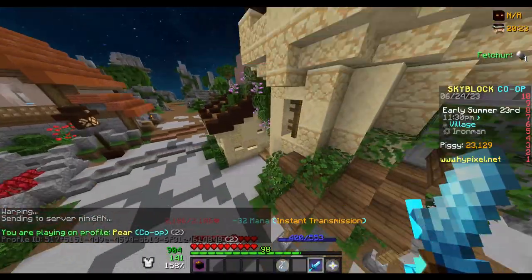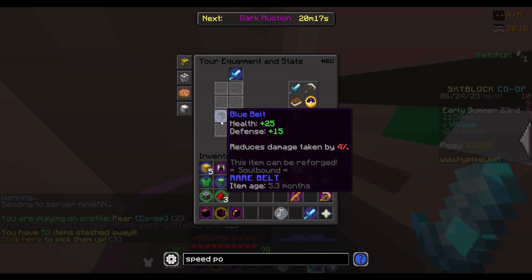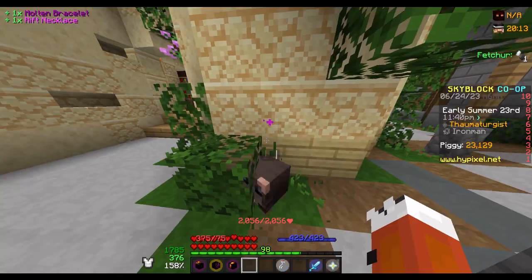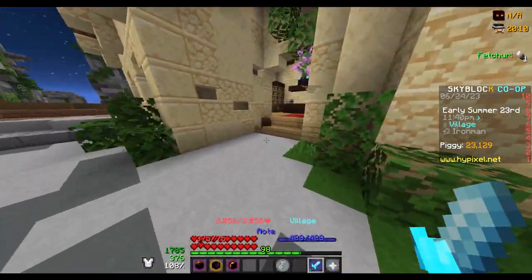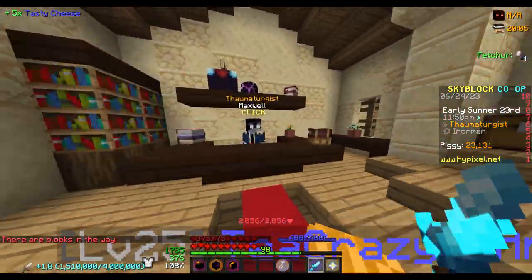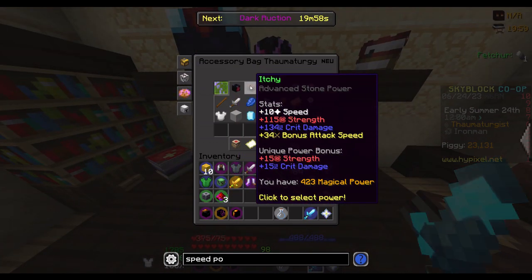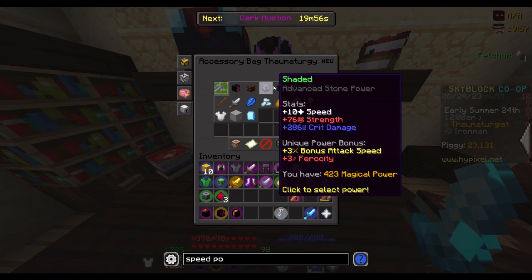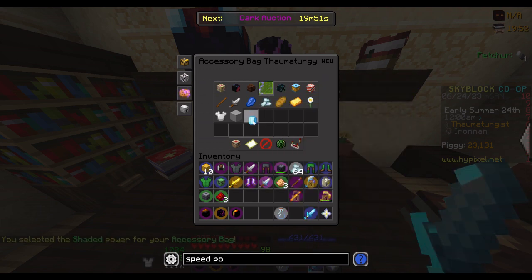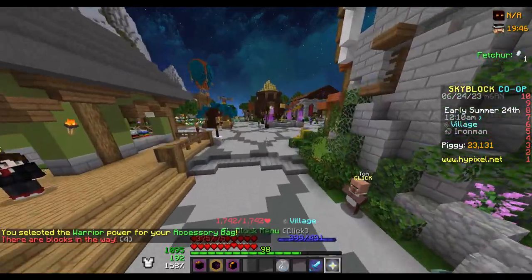If we take those accessories off — pointless taking that off, that will get rid of... I want the pet out. So I want to change our power stone. This one gives us no intelligence. I know the others did it, but I kind of enjoy having minus speed and minus intelligence.